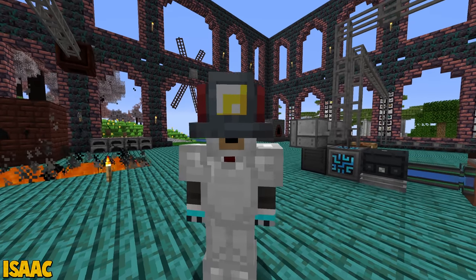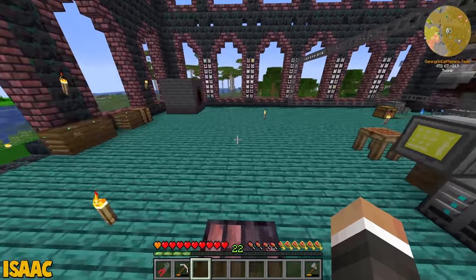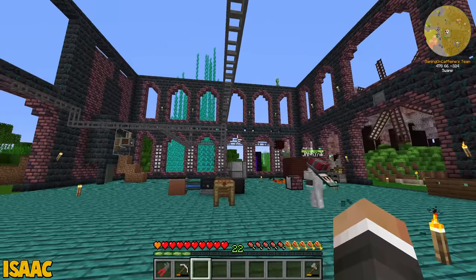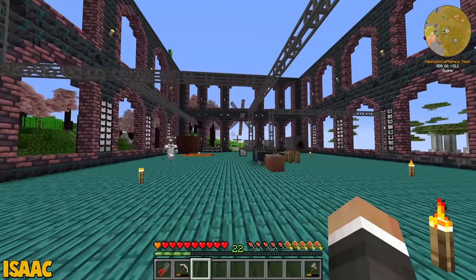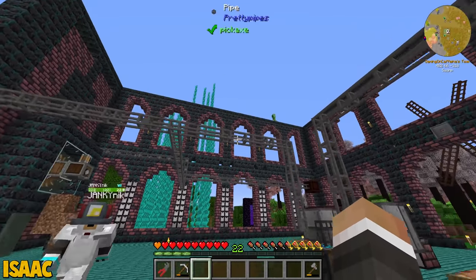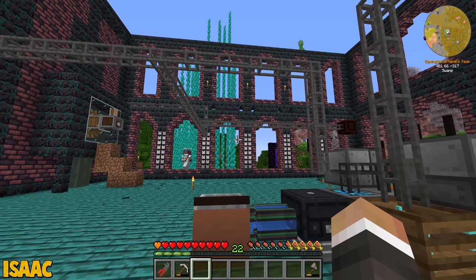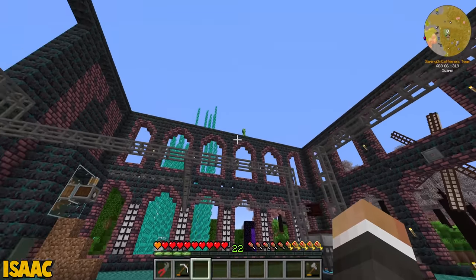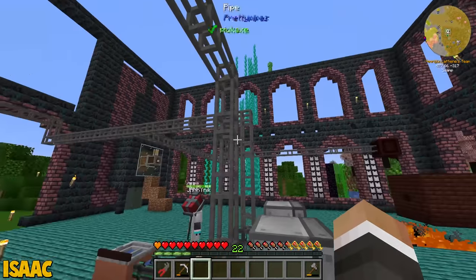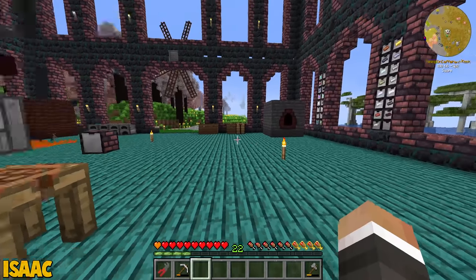Hey everybody, welcome back to some more Enigmatica 6! Joined by Janky Nick. Check it out man - double walls, like insulation, two layers tall. With the extra height I already feel more safe. Nick, there is something up there that makes you feel a little less safe - it's the construction worker up atop the wall. Which union are you from? He's just inspecting the working conditions, making sure they're all up to code.